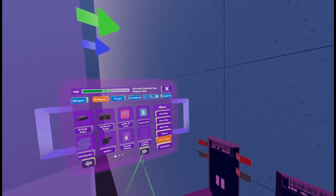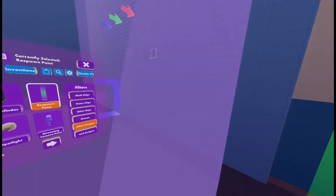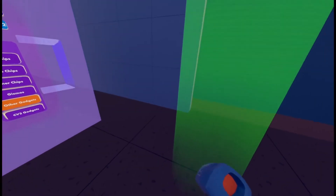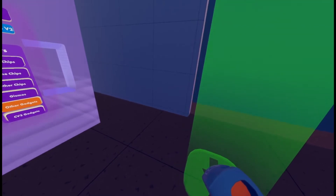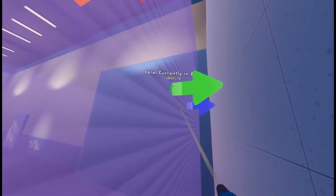We're also going to need to go into Other Gadgets — I believe it's the second page — and grab a Respawn Point. Place that wherever you want players to be summoned to. Then we're going to wire the green pin on the Trigger Zone.